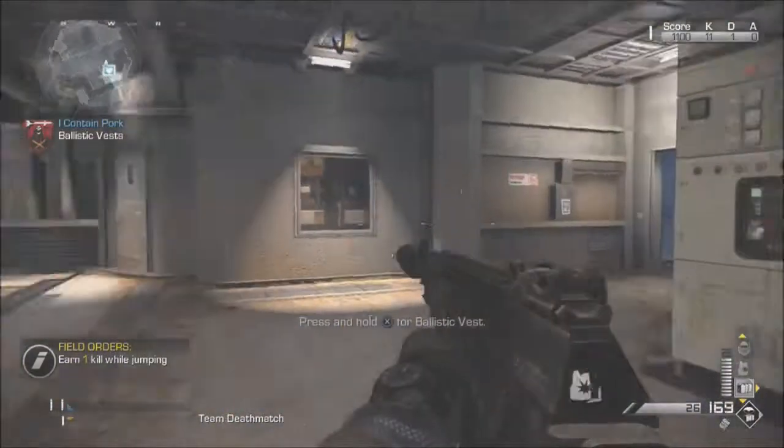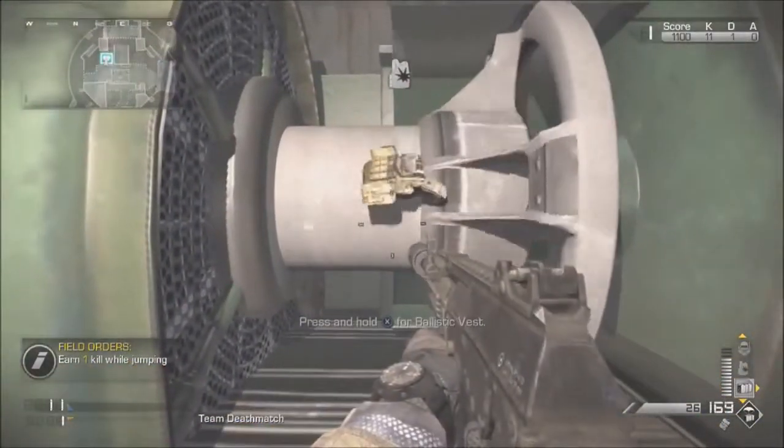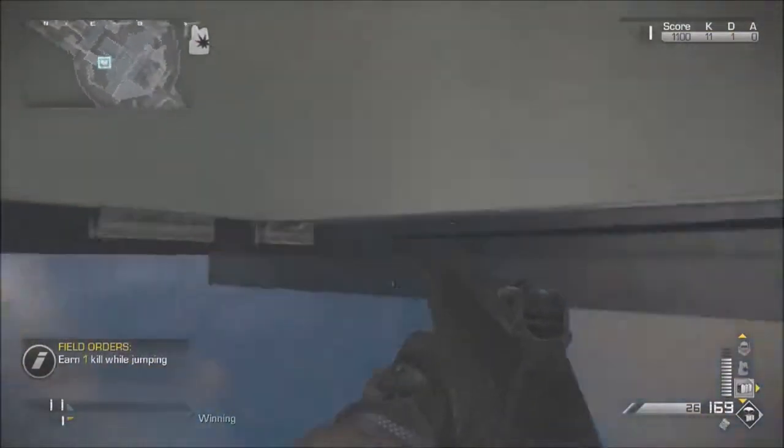And once you've done that, all you want to do is just wait for it to come back round. And when it does, all you want to do is just press X and it should wall breach you underneath the map.